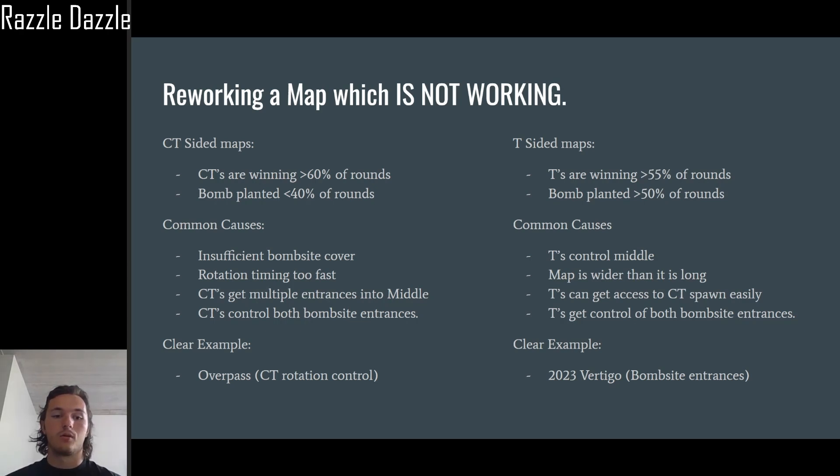Another example of both bombsite entrances being controlled by CTs is 2019 Vertigo — think of Straw locking down ramp. It was really difficult for teams to get out of B or A because stairs was under CT control and CTs also got control of ramp. The way they patched it was by adjusting the timings, but as you can see, it doesn't always work.